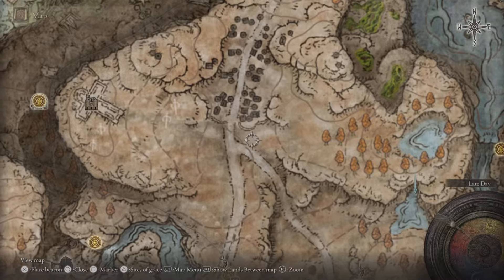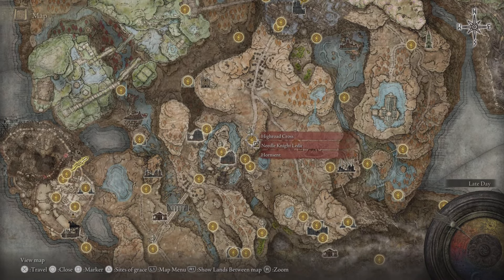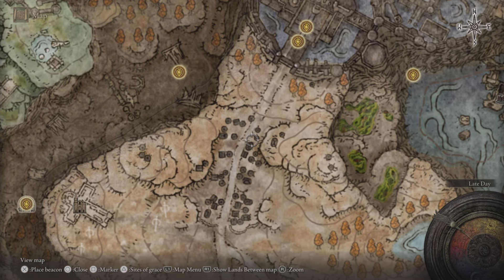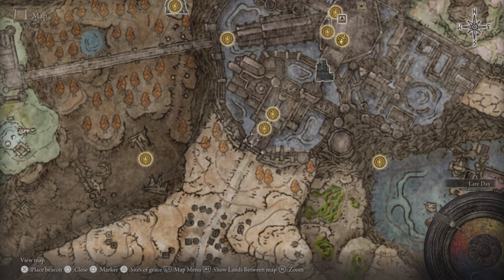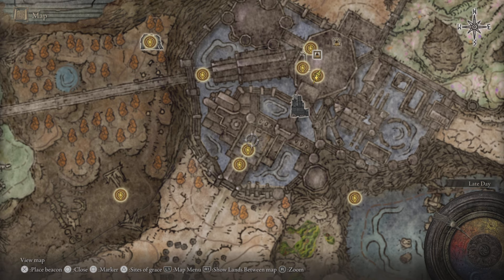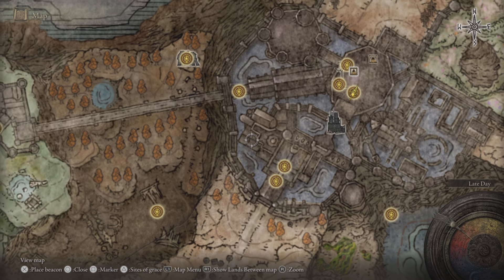Touch the More Ruins Site of Grace — the map fragment for this area is right over here. You can come and touch the High Road Cross Site of Grace, or just go straight, steering clear of the enemies. There's also a big furnace golem over here. Come from the left side to the Shadow Keep Main Gate, take the lift up, and you'll fight the Golden Hippopotamus in the Main Gate Plaza — there's a video on that in the description. Once you beat him, you'll have the Main Gate Plaza Site of Grace.